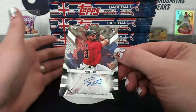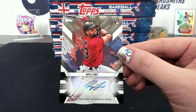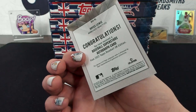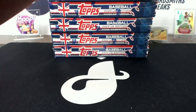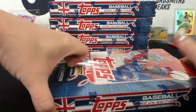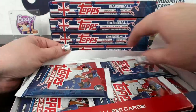Oh - an autograph! Royce Lewis - Jesus, Royce Lewis rookie autograph! Such a different design. This is gonna be hard to read because of the shadow they have on it. Baseball Superstars autographed cards - Minnesota. It feels like this material is a lot thicker on these. Yeah, it's thicker!